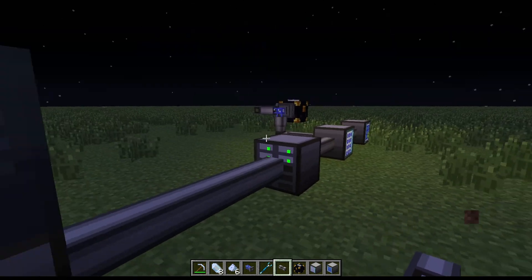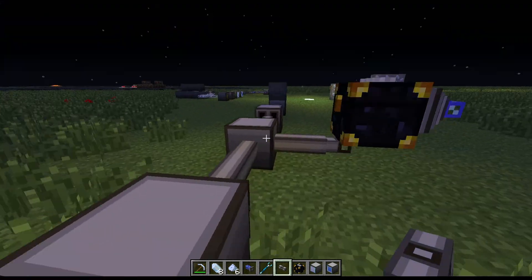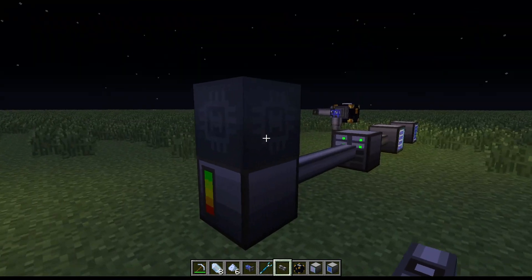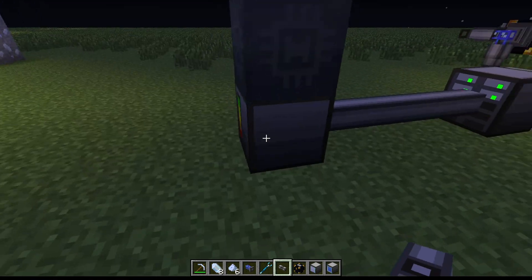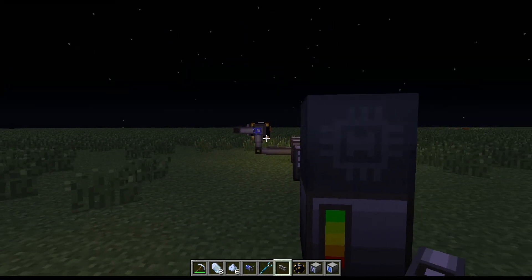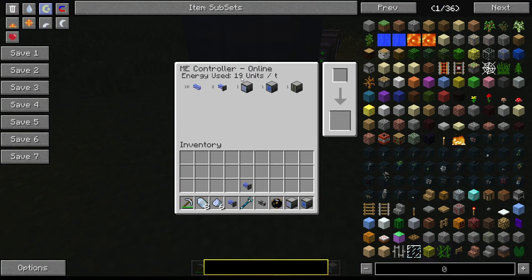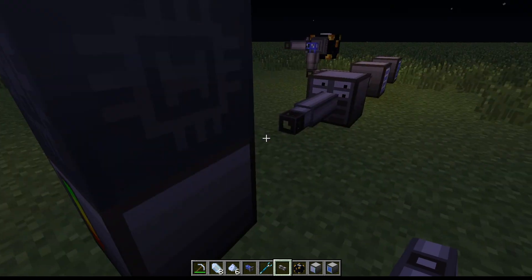So this is pretty much it - not a really long tutorial like my other ones, but I wanted to make something different. As you can see the ME Controller reads all the things attached to it. You need to provide power for it - either MJ or EU will work. The more stuff you add to it the more energy it takes. As you can see it's now at 19 units per tick - before it was just 6 per tick by itself.